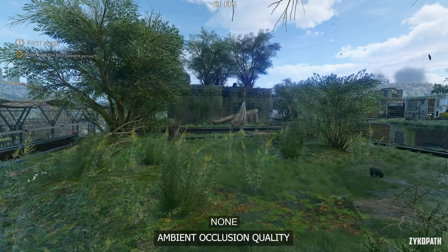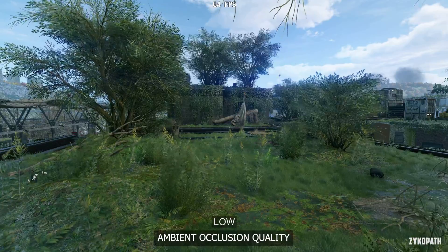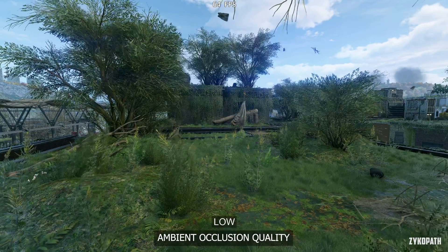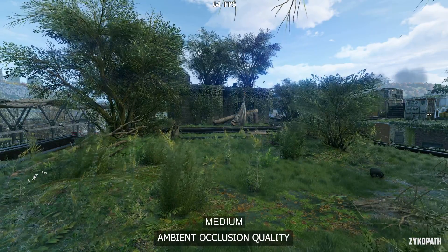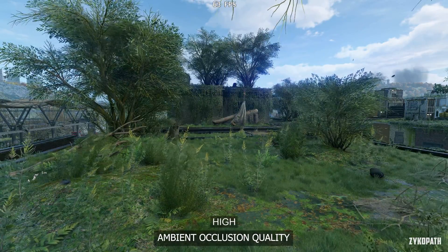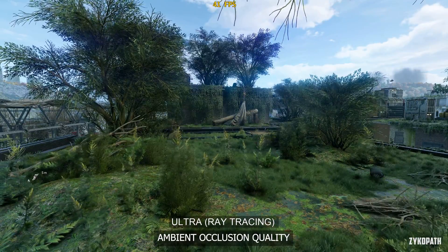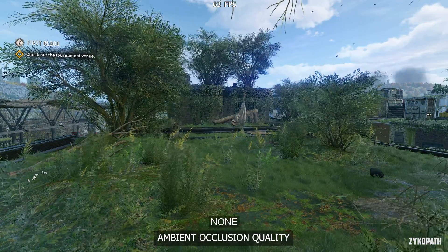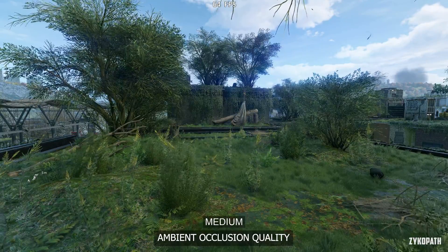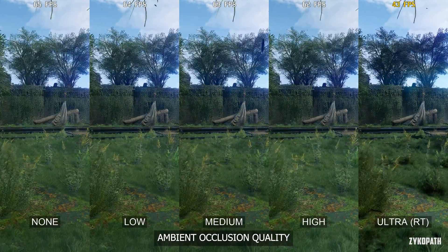The ambient occlusion quality has an incremental increase in the strength of the effect with each option. While the ultra ray tracing option looks a bit too strong, the standard options perform around the same, while the ultra ray tracing option tanks performance. So use High.